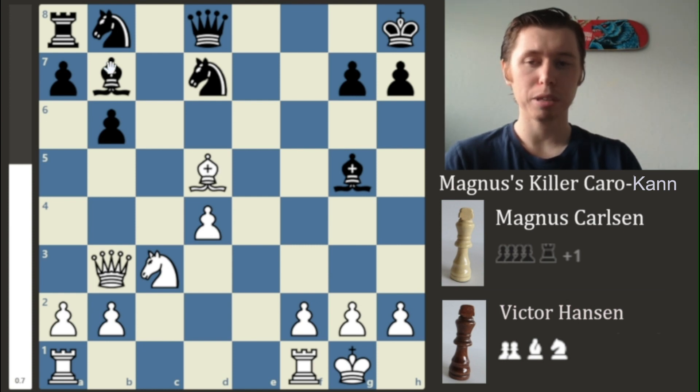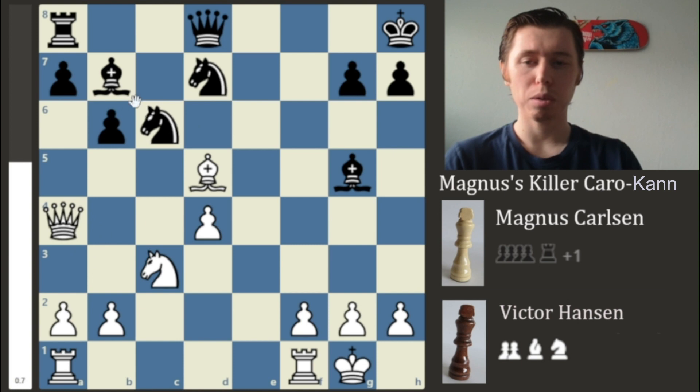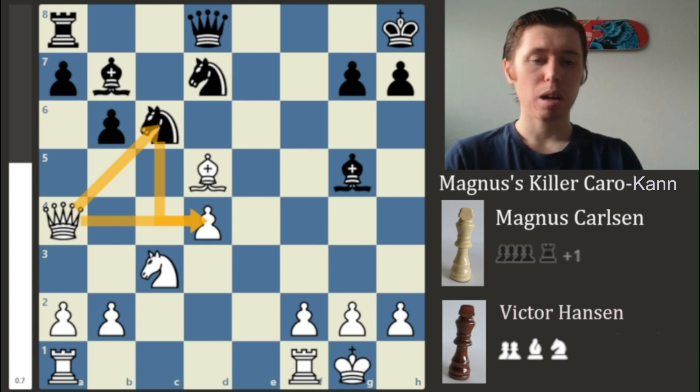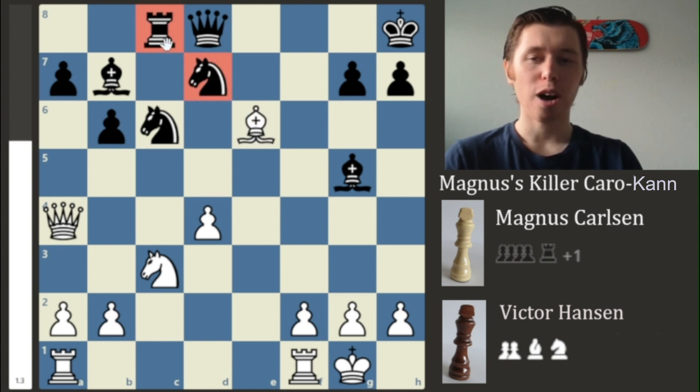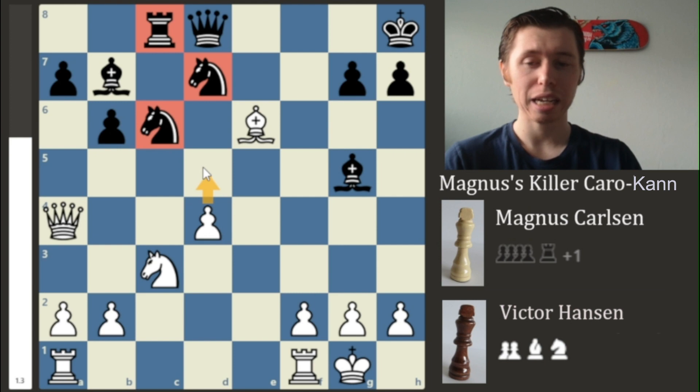Noticing that his Bishop is completely hanging and he's lacking in development, Victor plays Knight to C6, just developing the Knight. Magnus plays Queen to A4, looking to target this Knight further and also defend his pawn which was being attacked. Victor then plays the somewhat bad move Rook to C8 trying to defend, but this doesn't get the job done — Magnus can now play Bishop to E6, developing a new pin onto the Rook.